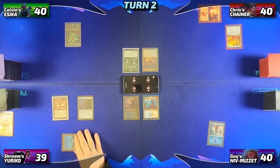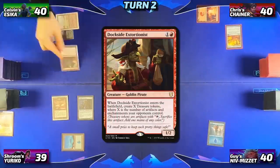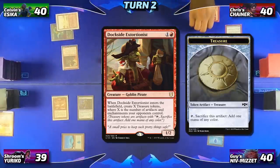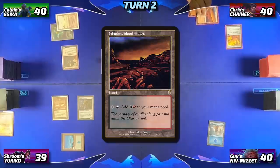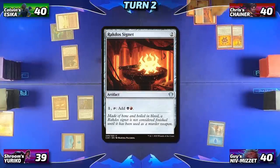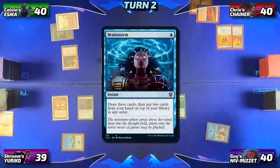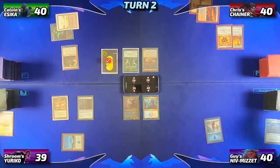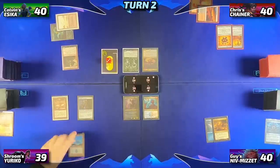Chris will untap, draw, drop a Shadow Blood Ridge, and then tap out to cast Rakdos Signet, ending his turn. But before he can, Guy will cast a Brainstorm on Chris's end step, filtering three cards to set up for his next turn. Then Guy will untap, draw, drop a City of Brass, and pass the turn. Then Adrian will untap, draw, drop a Command Tower, and move into the red zone on Chris. Before damage can connect, he'll ninjutsu in Yuriko, dealing two damage to Chris with two ninjas, triggering Yuriko twice.